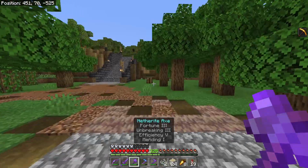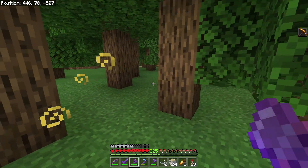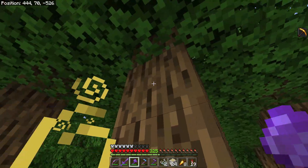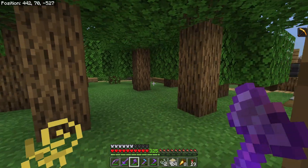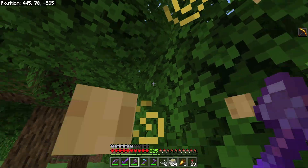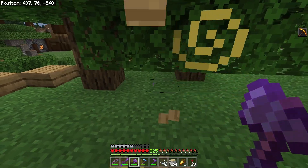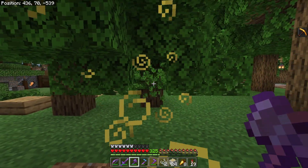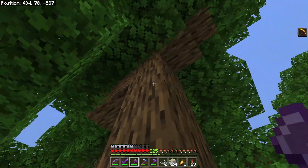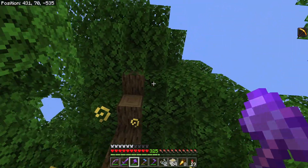Next is oak trees. They also grow in a one-wide format, meaning you just need one sapling and it'll grow up as a one-thick trunk. Mostly these are pretty easy to chop down, similar to birch. But there are a couple of exceptions: some of them will grow with leaves down close to the ground, so you'll have to chop your way through. Also, some trees branch out and have a lot of wood buried in them.